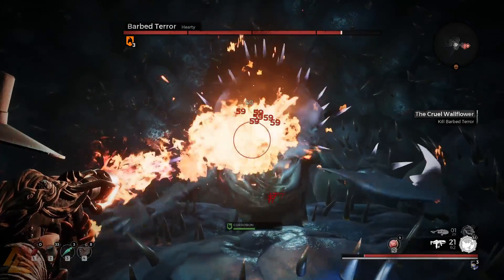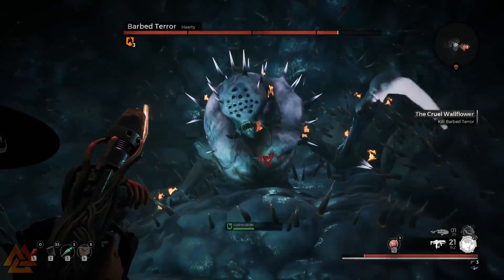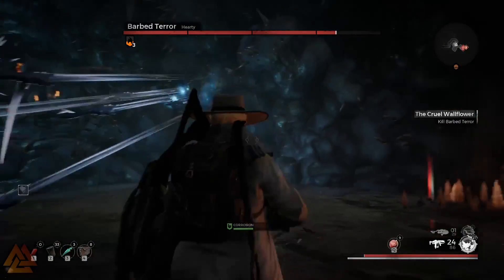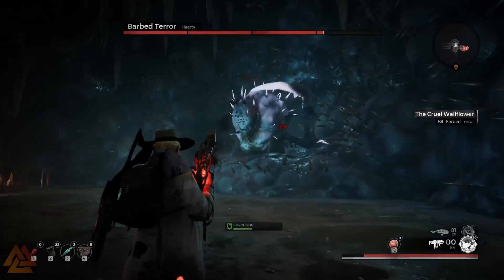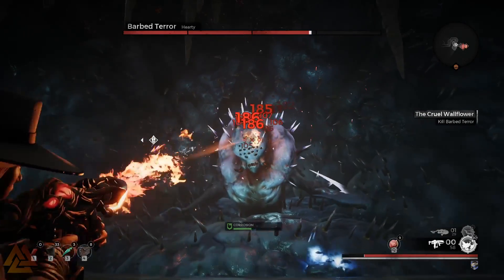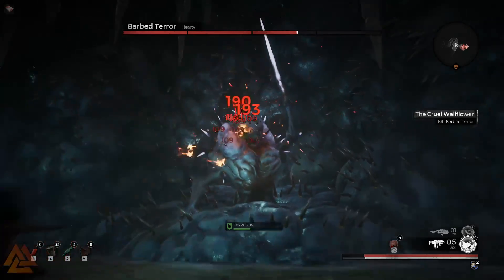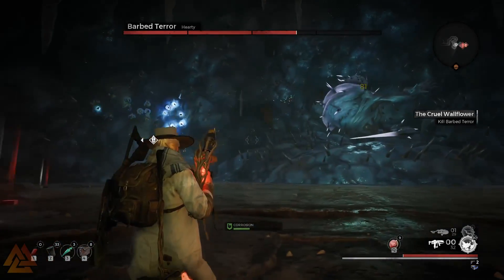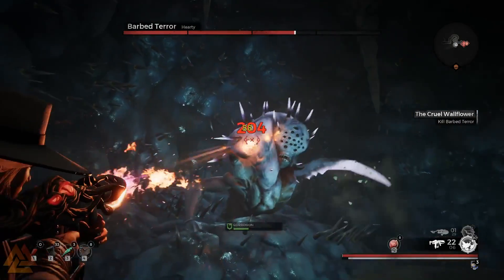This boss is relatively easy to overcome — it's just about being aware of your surroundings. The boss himself doesn't move throughout the room at all; he stays right there in the center. All around him are needles and spikes coming out of the walls. You need to be very aware of which ones begin glowing blue, because those are the ones that are going to shoot out from the walls. They're very easy to dodge — they go from point A to point B, they don't follow you, they're not homing at all.